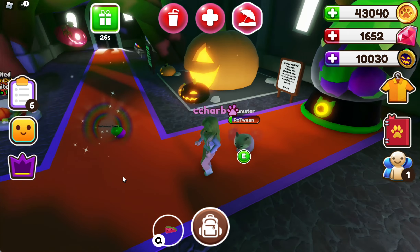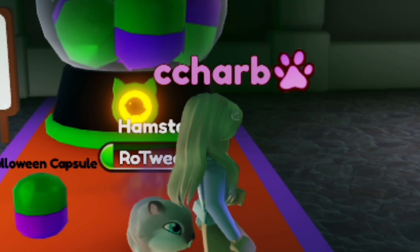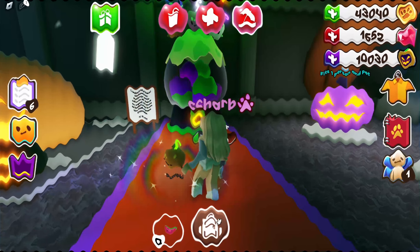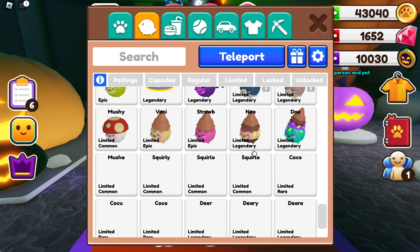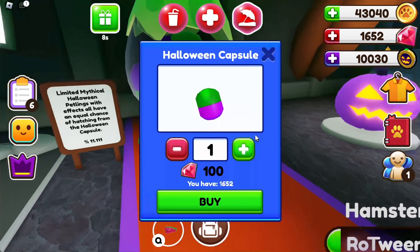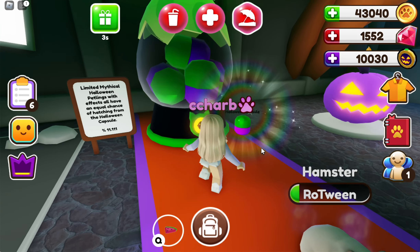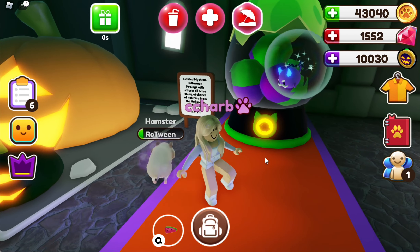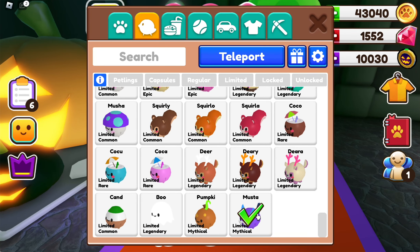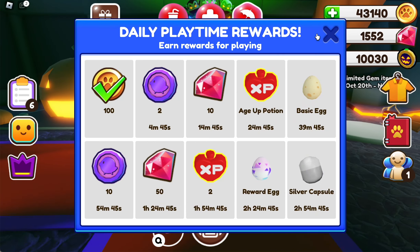I'm just going to buy one and open it — let's see what we get! We got a little pumpkin, and what rarity is it? It's a limited mythical — oh my goodness, I love that! Let's open another one. Oh, what is that — a little devil or something? Moosta — that's kind of cute. They're so cute, I'm definitely in the Halloween spirit now.